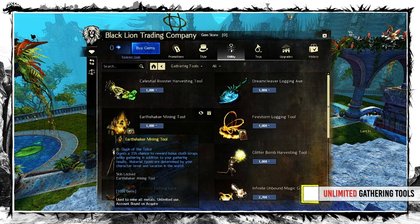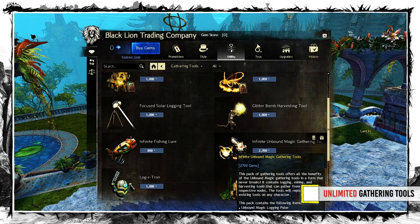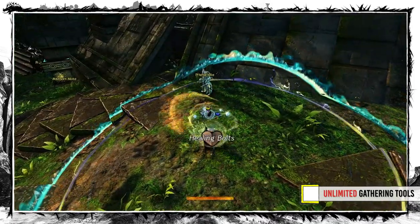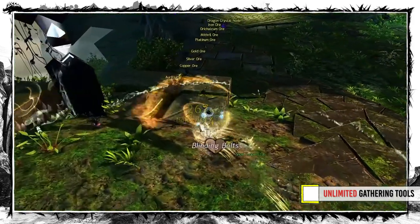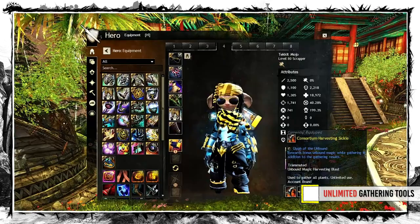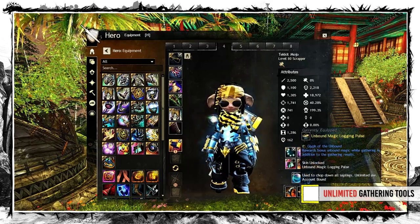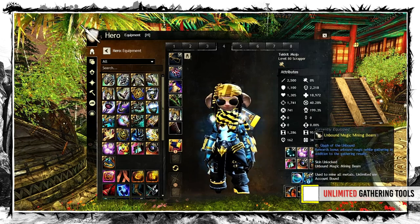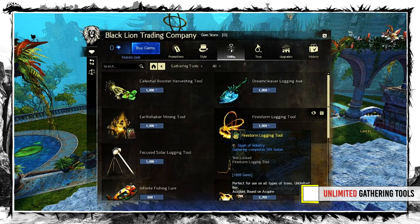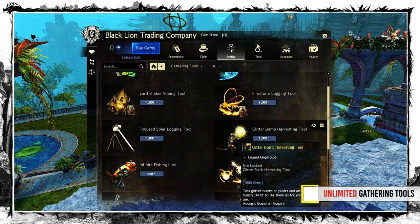There are plenty to choose from, but don't look for their effects since you can modify them with different glyphs — look for their animations. Some of them mine a little bit faster than others. One has a quicker animation, or the other registers the harvest in the middle of its cast and can be interrupted by walking away. There is a slight variation in every single piece. To my knowledge the fastest ones right now are the Consortium Harvesting Sickle, Unborn Magic Logging Pulse, and Unborn Magic Mining Beam. I know they can be expensive but they are definitely worth it in the long run. Everyone does the math on how many nodes you have to gather to pay them back but no one considers the time you save.